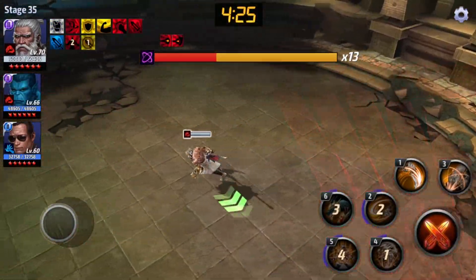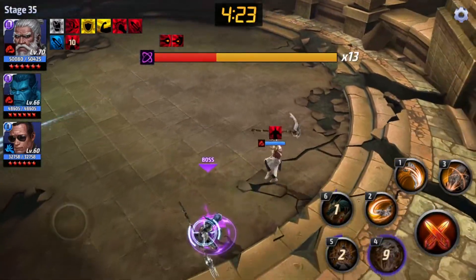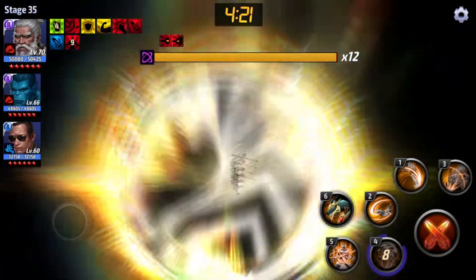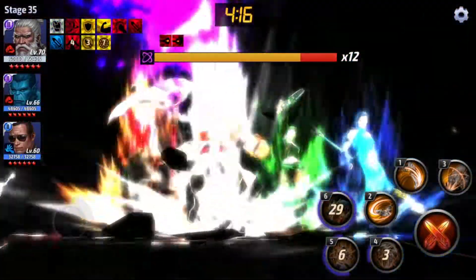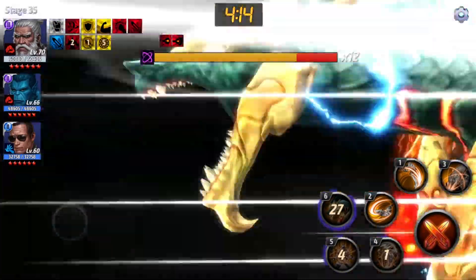Now the second skill. Really good animation on the fourth skill — the jump is really good. Now using the sixth awakened skill again.